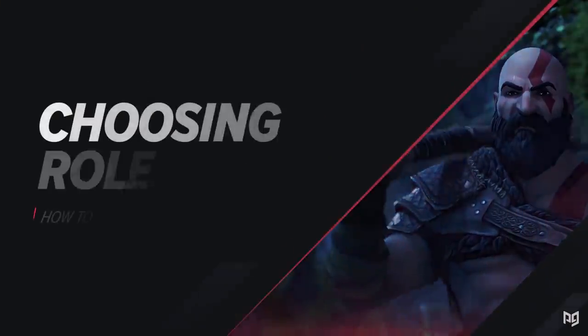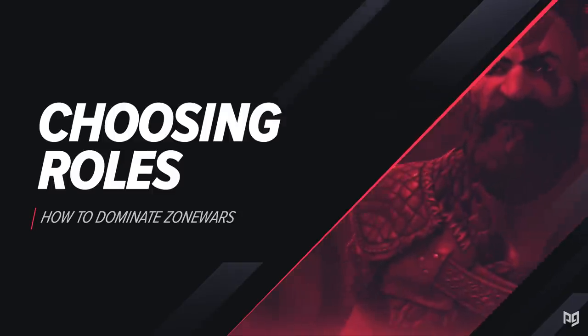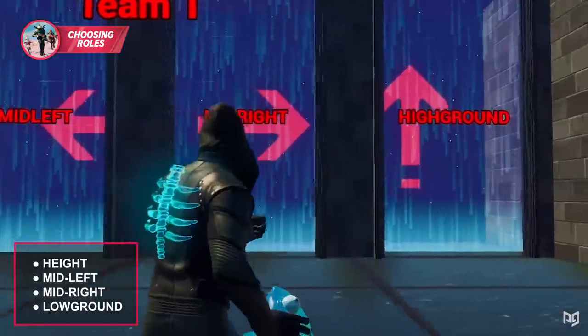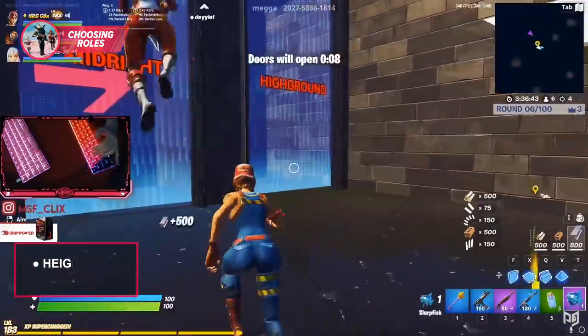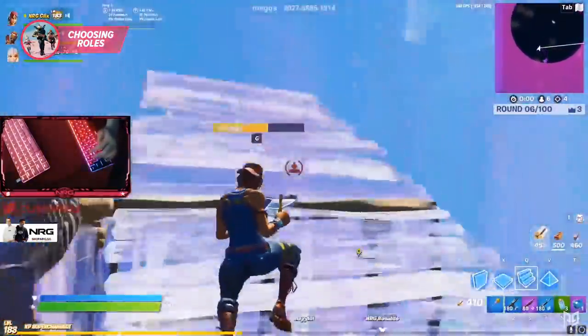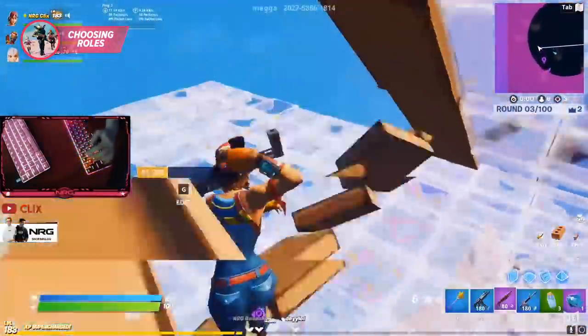In a game of team zone wars, there are four different starting positions you can choose from: height, mid-left, mid-right, or the low ground. Of these four, it's pretty clear that height is the most important starting position — it's usually the position that contributes the most to whether you win or not.